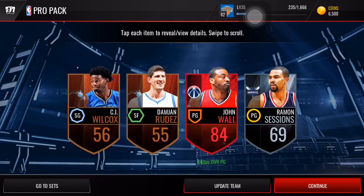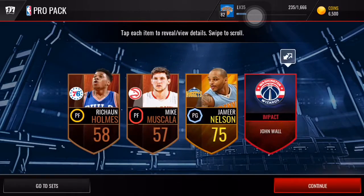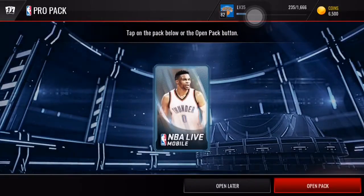There we go — an elite really fast! An 84 John Wall in a pro pack, that is nice right there. There are 84s in NBA Live Mobile but they all go for the same price, which is pretty good. Third pack we get a John Wall elite card, but it's not a player — that's an Impact John Wall. I don't like those sets, they're just 85 non-optimal players, so I'll probably just put it in the set but they aren't really worth that much.